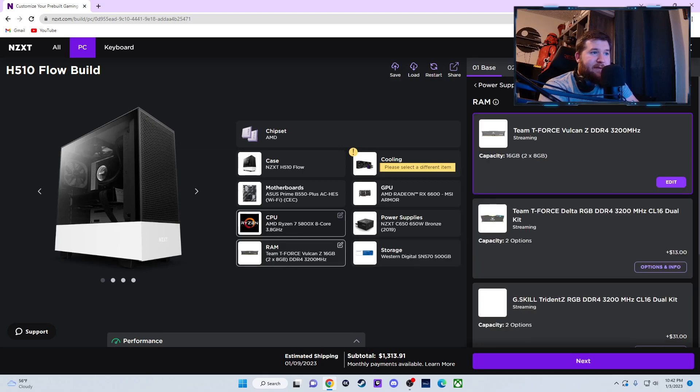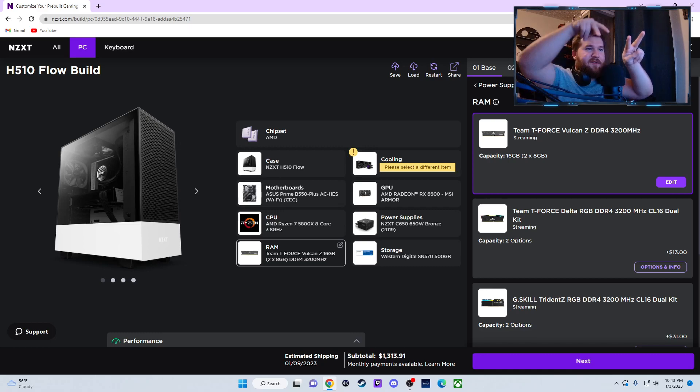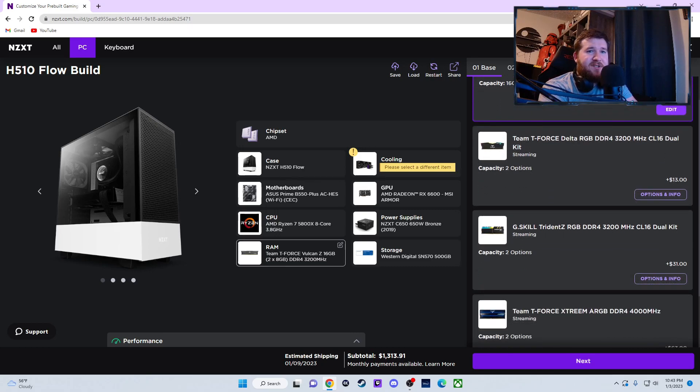Before anything else, let's go over the RAM. Standard you get the Team T-Force Vulcan Z DDR4 3200 MHz RAM, which is not bad. I actually have one set of this — I also have some RGB ones — and it still works perfectly fine. It's a $13 difference; if you want RGB, $13 isn't going to break the bank.